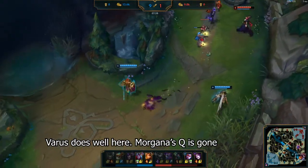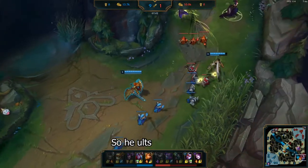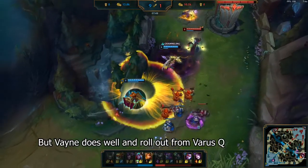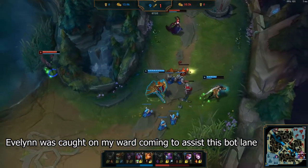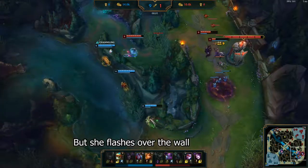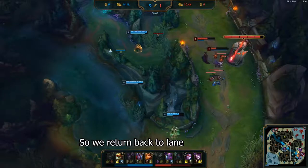Varus does really well here — Morgana's Q is gone, so he ults. His next auto attack removes Morgana's shield, allowing me to CC chain. But Vayne does well and rolls out from Varus's Q. Evelyn was caught on my ward coming to assist this bot lane, and we collapse on her with Rammus from the topside. But she flashes over the wall and is now out of optimal engage zone, so we return back to lane.